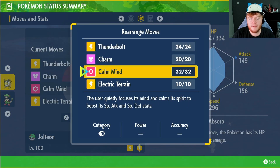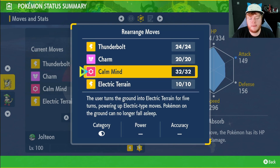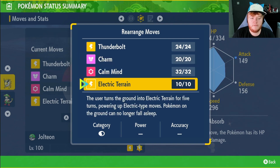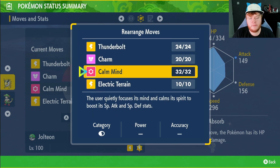We did change our moveset. Originally it was Thunderbolt, Fake Tears, Calm Mind, and Charm. We changed Charm to Electric Terrain, then changed Fake Tears to Charm after coming against a couple of raids that were putting us to sleep — this nullifies that. It doesn't come at too much of a cost since Fake Tears can't be used when the shield is up anyway, especially against Pokémon that remove negative effects a lot.